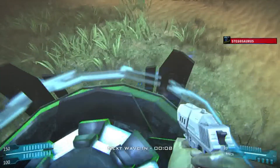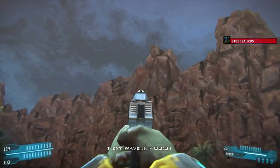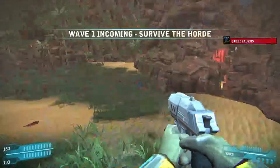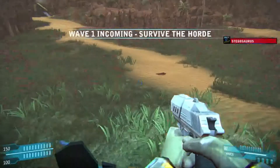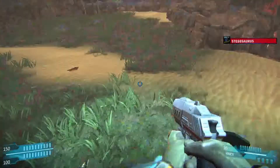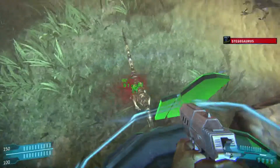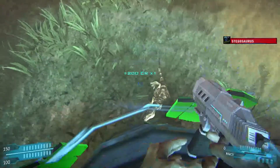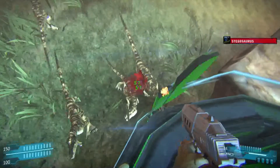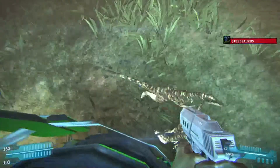I'm going to stand right here. Every time you kill a dinosaur, you get more credits to spend in the shop to upgrade your character. As there are more waves, it gets harder and harder. Power to the generator receiving damage. That's a lot of gore — I wish I could turn that down, it might make me lag less.